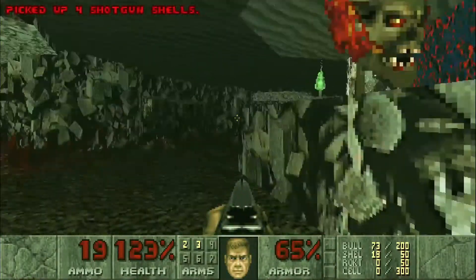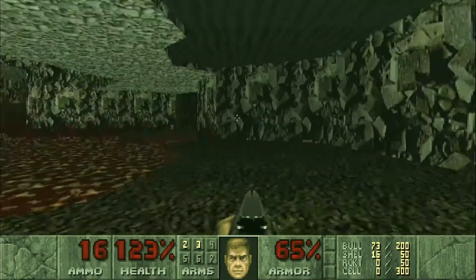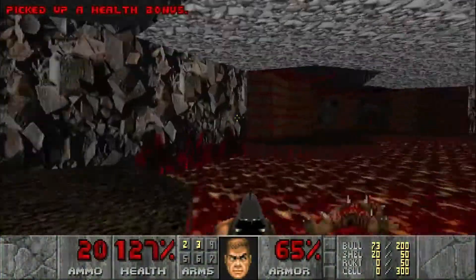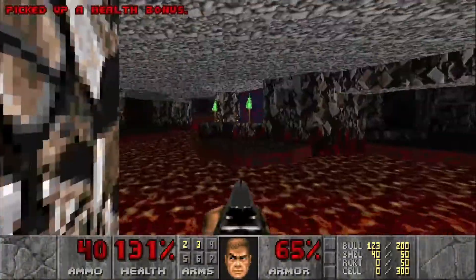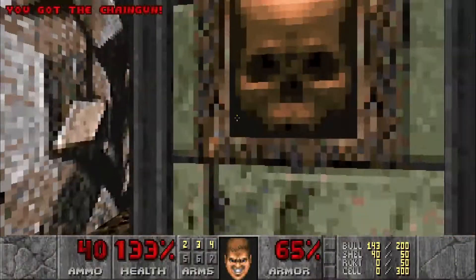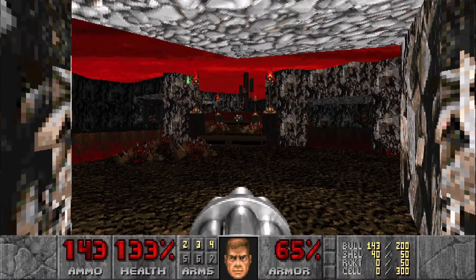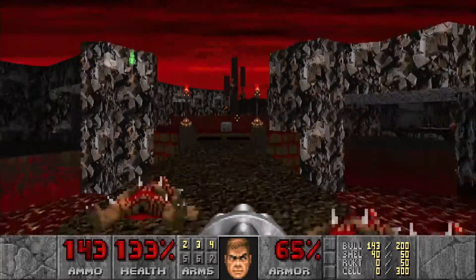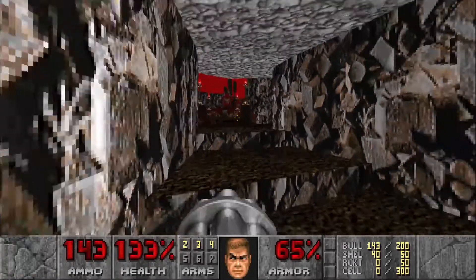Let's grab some shells and some bullets, then head inside and grab the chaingun and hit the switch. That's going to raise the bridge right in front of us. When we go on that bridge, a bunch of imps, some zombie men, and some cacodemons are going to spawn in, so we're going to wake them all up and then head over here to let the cacodemons come to us.